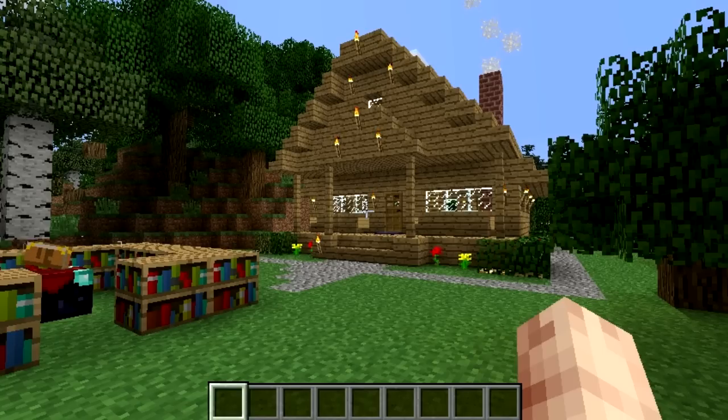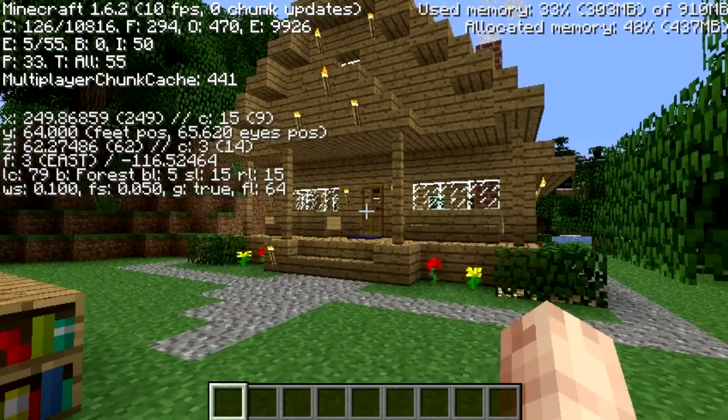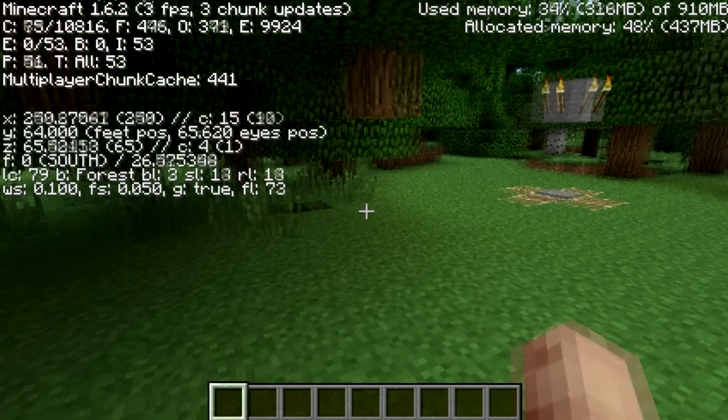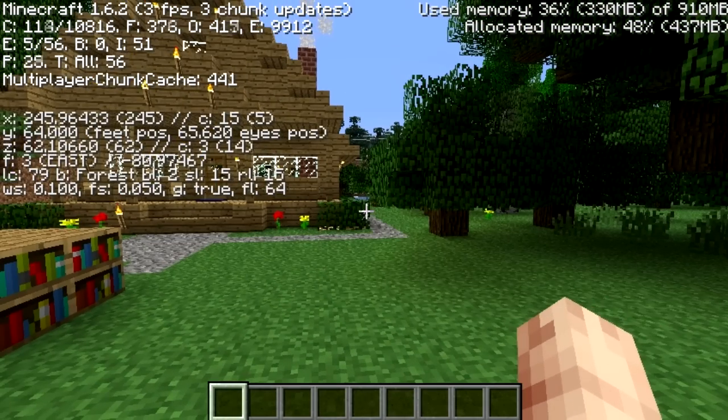I've got five tips on how to remove framerate lag from Minecraft. The first and most helpful thing is to change your in-game options. First, let's see how many frames we're getting — press F3 and look at the top left corner. It says 11 FPS, but when I start moving around it goes down to 2-4 FPS. Before I started recording, I was getting an average of 6 FPS.